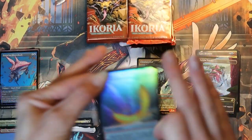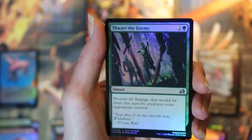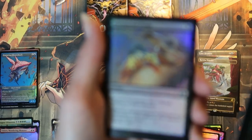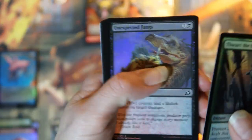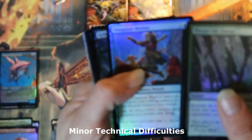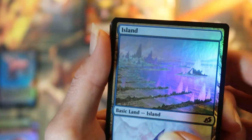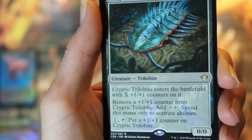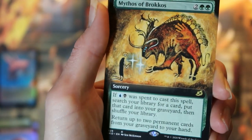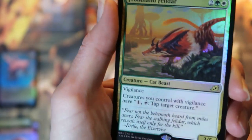Pack four: a foil feather token, very cool. Some foil commons. Basic land. Our commander card is cryptic trilobite. Extended art mythos of Brachos, and a foil frondlin philidar.